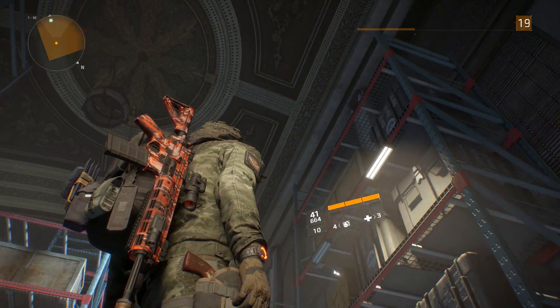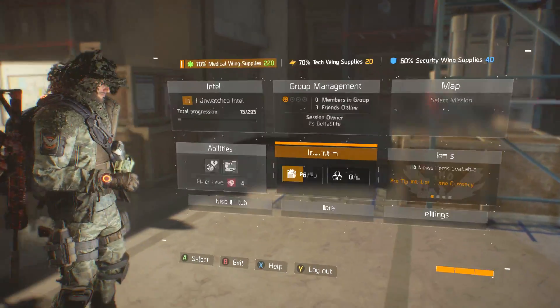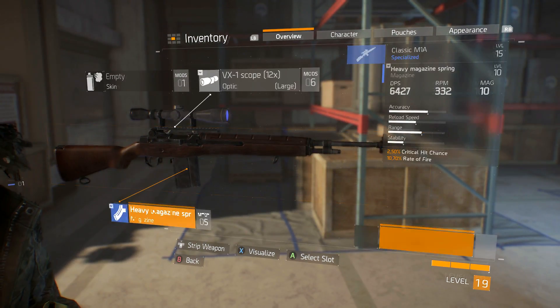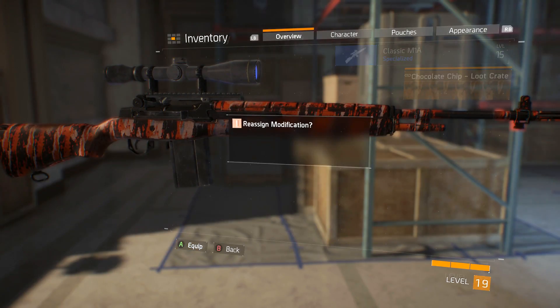You can kind of see it on my back right there — it's like a red tiger type camo, it looks pretty cool. You can get them from all different types of guns. I mean, you can go ahead and customize your guns with it. Like I believe I have this marksman rifle, and yeah, I can actually throw the camo on there. So that's the chocolate chip one.